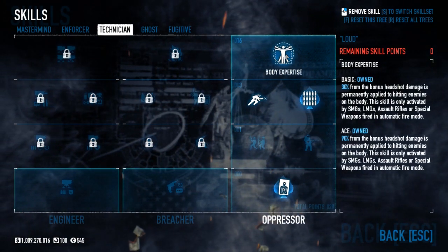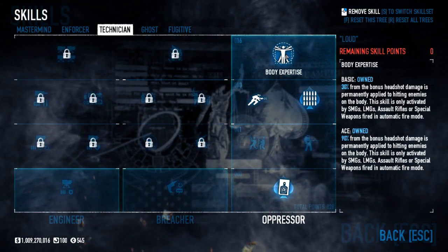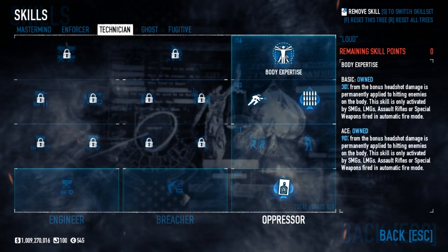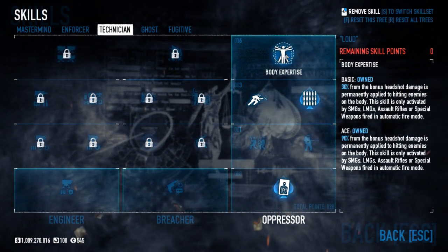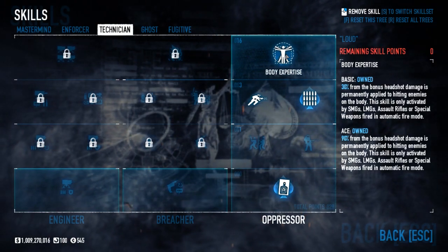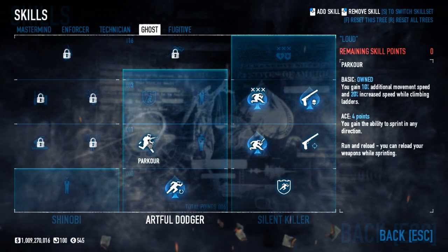Then Body Expertise — this is where the fun part starts. 90% of the bonus headshot damage is permanently applied to hitting enemies on the body. This skill is only activated by SMGs, LMGs, and assault rifles, and all special weapons fired in automatic fire mode. We are using the SMG as a secondary and an assault rifle as the primary, so that is our damage. You don't have to go for headshots — body shots give you 90% of the bonus headshot damage anyway, though I'd still try for headshots since that's 100%.